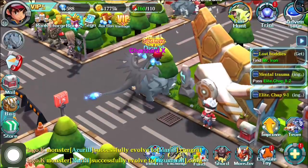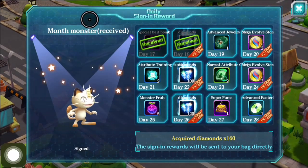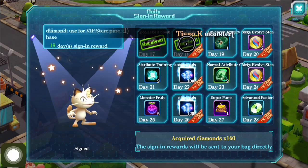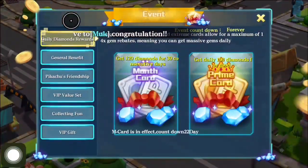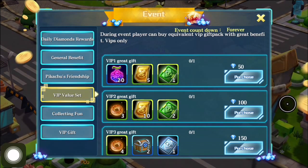Those are not the only things you get from the VIP program at certain levels. Your daily sign-on rewards can double depending on your level — today I got 80 diamonds with an additional 180 for being VIP level 5. That's really nice, along with some other daily benefits. You can also get VIP purchasing opportunities, which count all the way up to 20 with different things you can purchase.